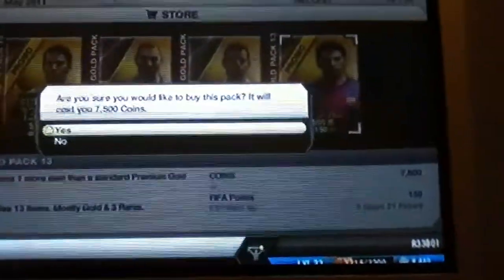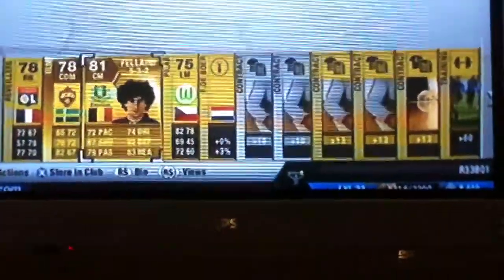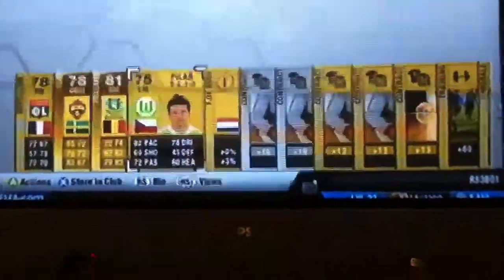It's a promo premium gold pack again. I think it's a bit of a better pack this time — 78-rated centre defence mid overall. Fellaini. I'm not sure how much he goes for but I'll have a look. And contracts again, so for now I'll just store them in the club. And then these, I'll just quick sell them.